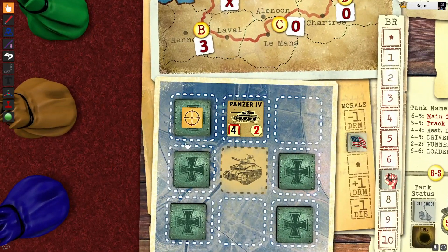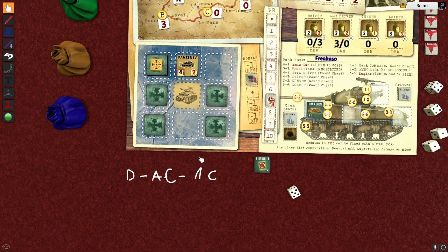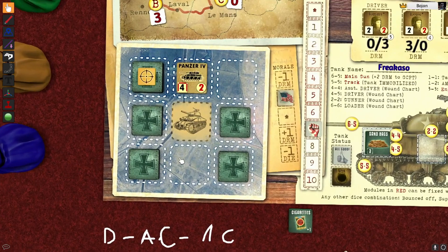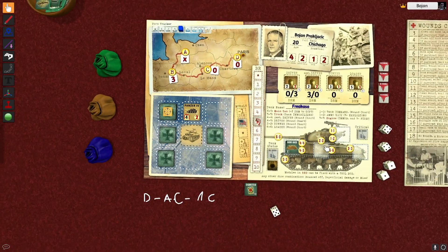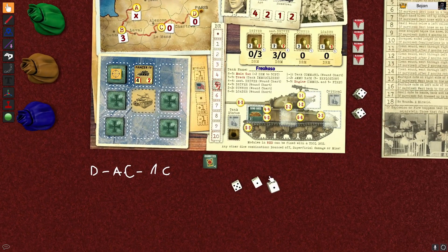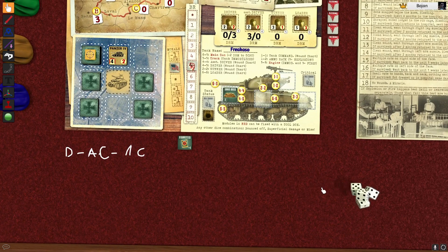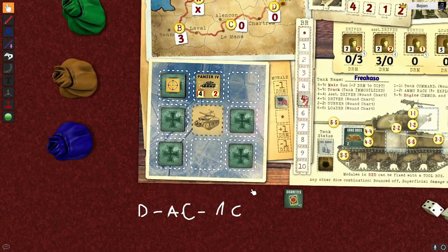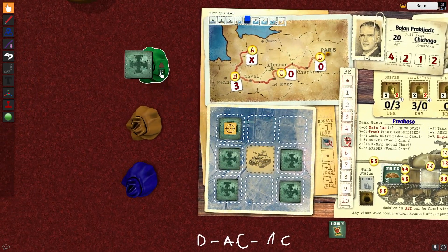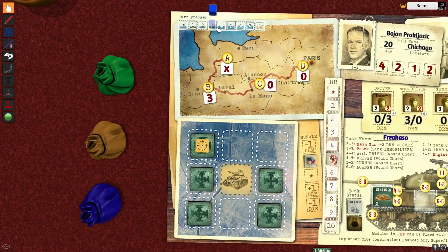The panzer will fire at us. He has to pass a skill test of 4 or less. He didn't actually - so it's not gonna fire. That gives us the opportunity to fire back at it. That will cost me two battle readiness. Let's try to destroy that panzer. Alright, I can use a six and a five, but I can also use these two. We were unsuccessful - that was the one shot we had. The panzer - we lost contact with it. That was another turn.